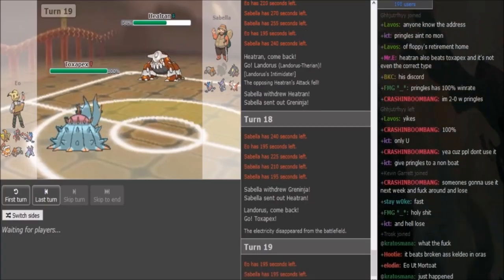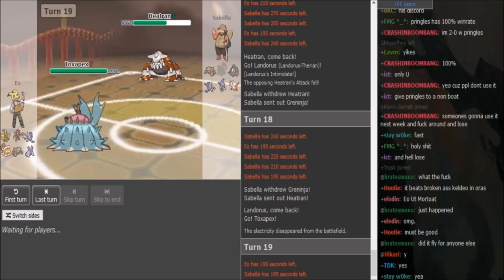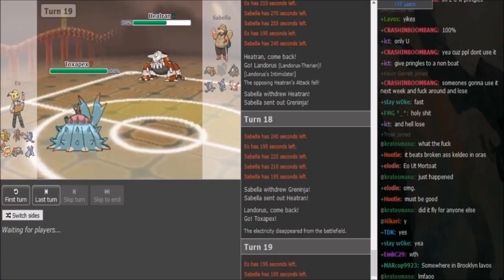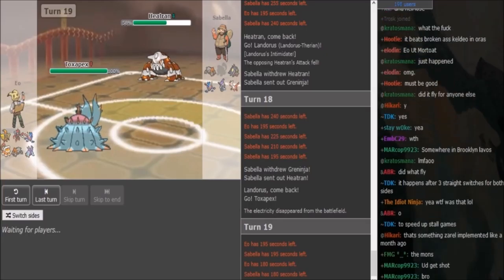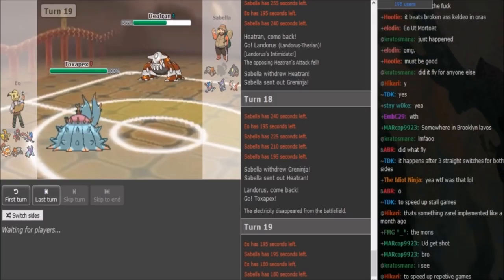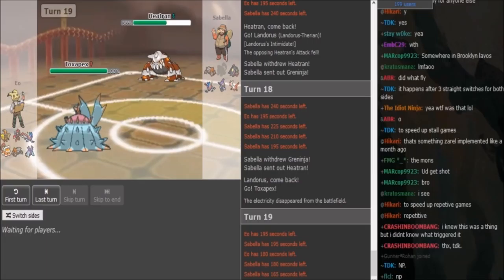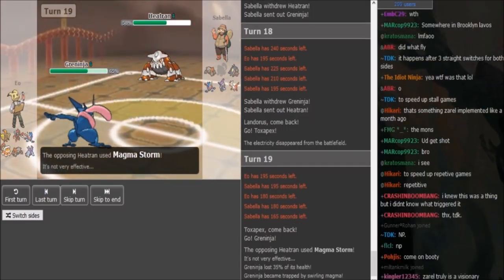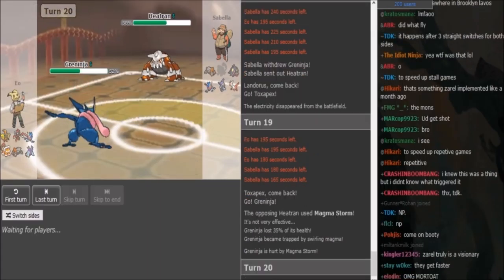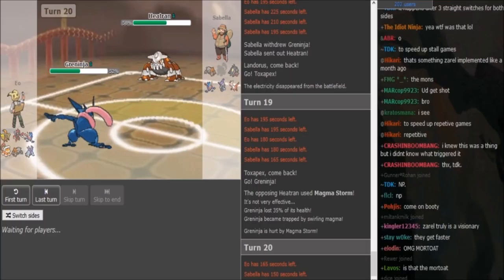IO obviously wants to switch now fearing the Magma Storm. Because if he loses his Toxapex, then the Battlebond Greninja from Sabella can actually destroy IO really badly. I think Greninja is an option here — I don't think Sabella would go for his Z-move here. But if IO doesn't want to risk his Greninja, then he can go into his Lando. Sabella's been doubling around for a few turns, really interesting to watch. I don't think he can afford to stay in with the Pax unless he has Shed Shell. If he has Shed Shell, then he can stay in for one turn, take a Magma Storm, then pivot into Lando the next turn — knowing that Heatran is most likely not going to Z that turn. So good play on IO.